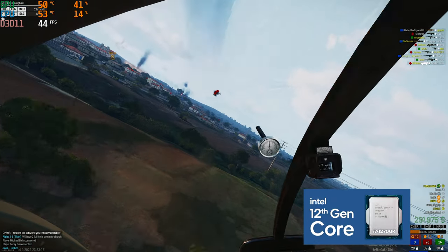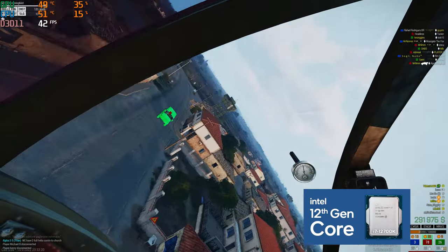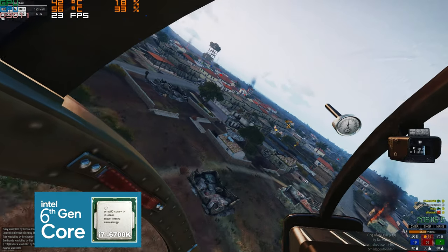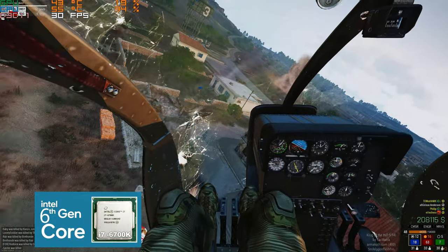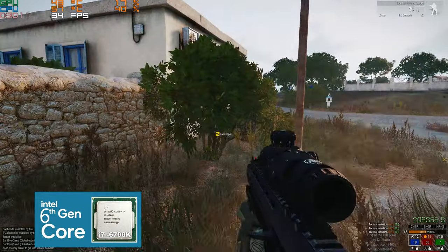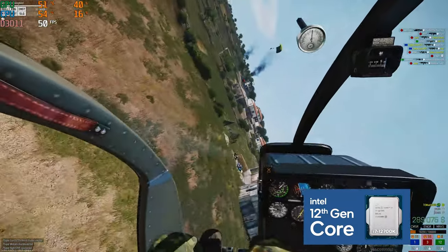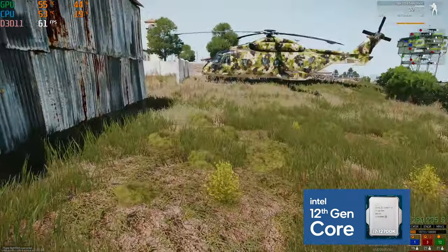But now the true test — flying into the middle of the AO in King of the Hill with max players. This yielded me about 35 to 40 FPS, compared to about 20 to 30 on the old rig. For me this was worth the upgrade alone. This new CPU makes calculations much more quickly, and when you're usually below 60 FPS in Arma, those extra 10–15 frames make a massive difference. It makes it so much easier to land and react — it's like I've been playing in slow motion all my life until this upgrade.